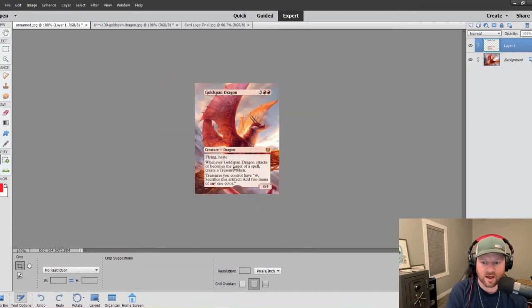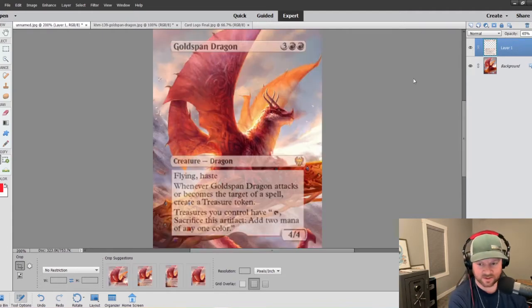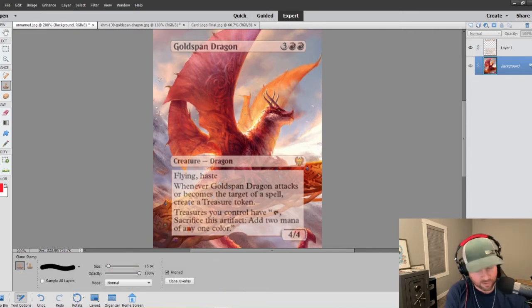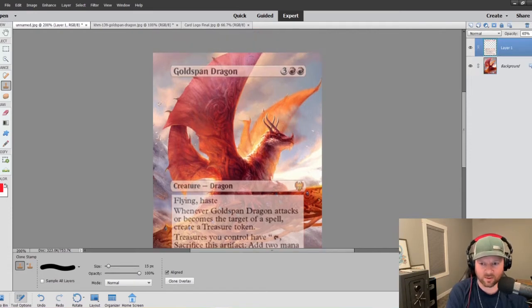I've always been partial to dragons but this dragon is pretty damn sweet. I really dig this guy. All right, so we're going to use the stamp tool here. Stamp it, go back, check back to the layer. We know the wings — we wanted those to come through, so let's just do that right away, get the easy stuff out of the way first. Yeah, that brings it so it looks like it's in the foreground, really takes over that text box there.